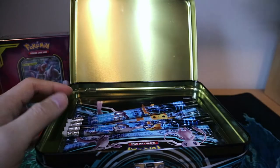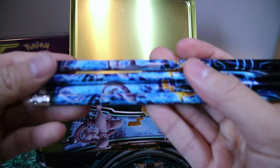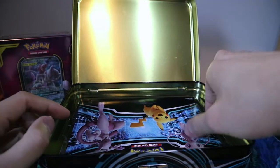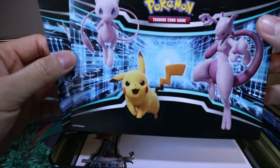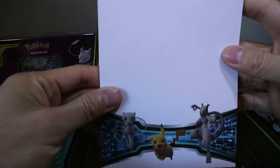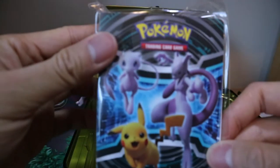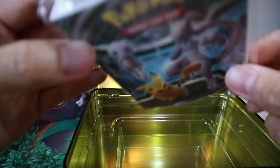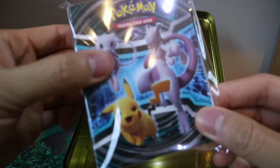And see what else is on the bottom of this. Get four pencils with the design of the box on it. Get a little stickers. I probably will never use these. A little notepad to write with your pencils. And at the bottom we have this folio to hold your cards in — not too many cards, I think like nine.